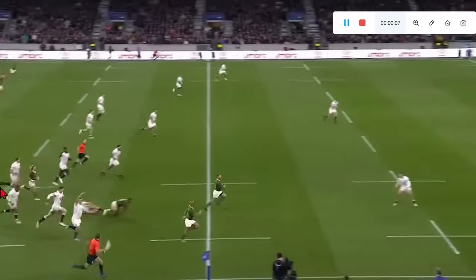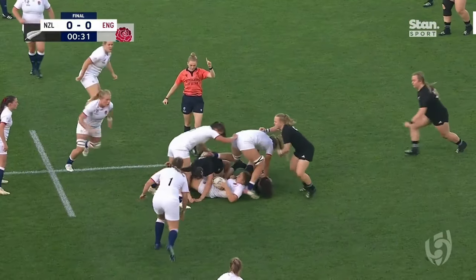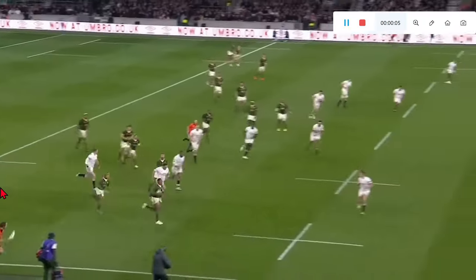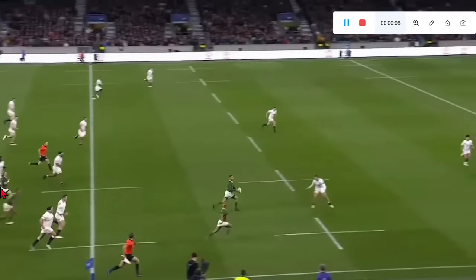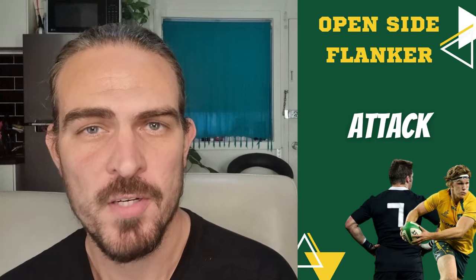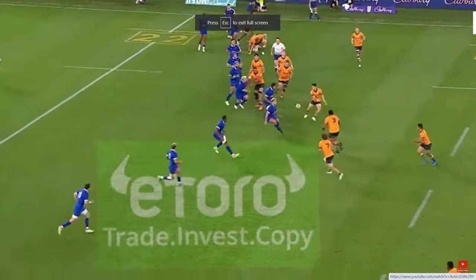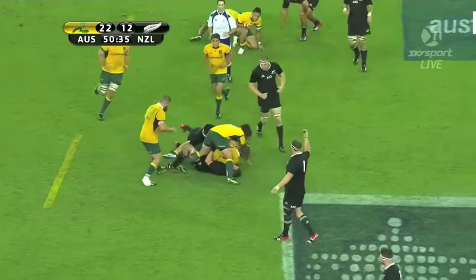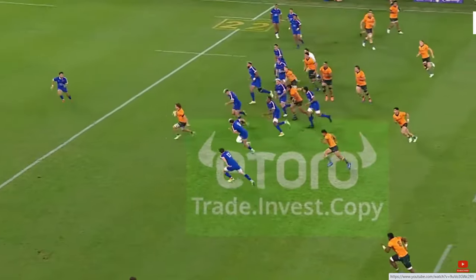A rugby team requires some positions to play tight and others to play loose. Playing tight means being closer to the ruck and getting involved in close-quarter exchanges; playing loose means getting involved in more open, expansive attacking play. Tight forwards play tight, the back line plays loose, but loose forwards have to maintain a balance between the two. A great loose forward recognizes when the team needs reinforcement in the tight exchanges and adjusts their play style accordingly, while also making themselves available as ball carriers and supporting runners during more expansive attacking play.